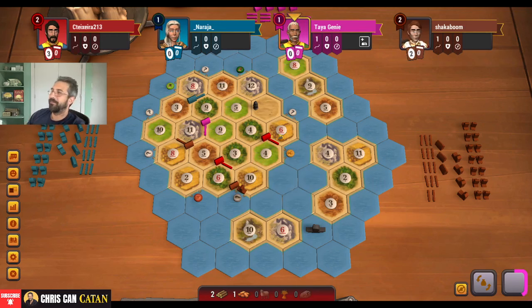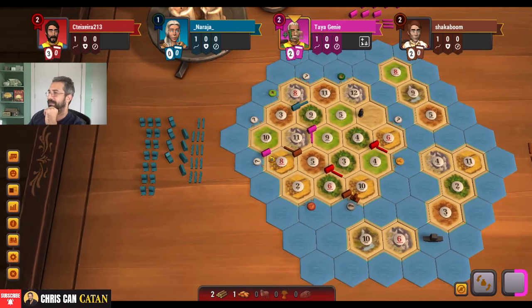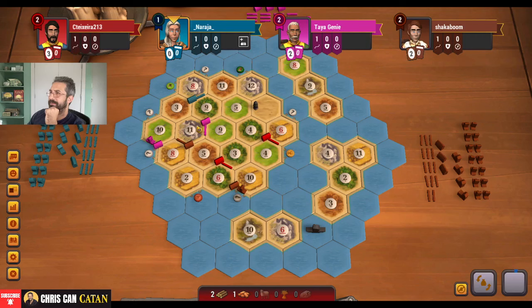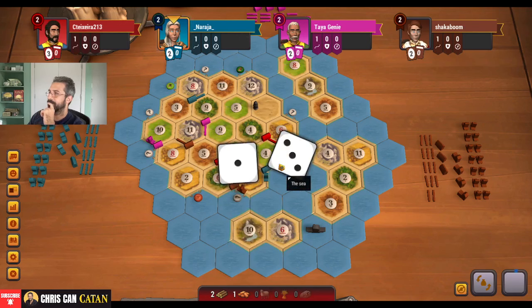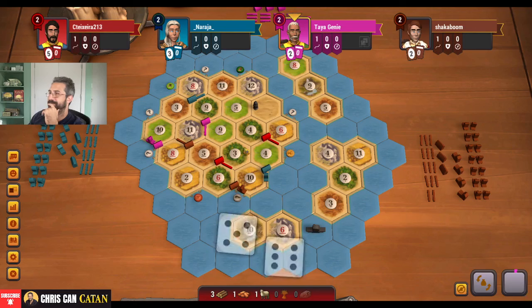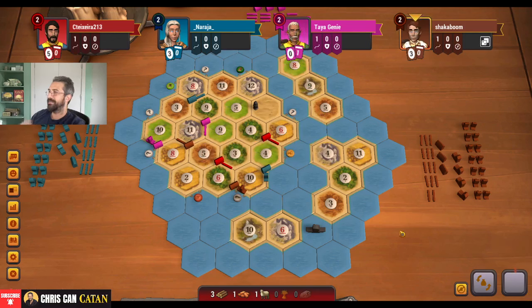That's one of the problems with going fourth on Seafarers sometimes — it can be rough if you're in the middle of the board. They're just taking the port right away. They're going to have to really live on that production. It eats up the wheat port as well, which isn't great. We could always backtrack and head up to the 9-4-3. And we are the closest to these two islands, so I think that gives us some advantage.